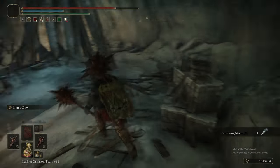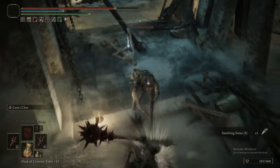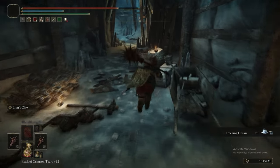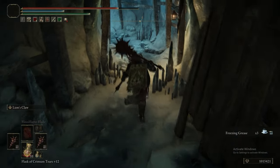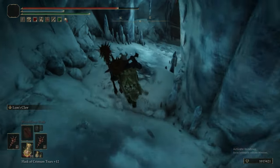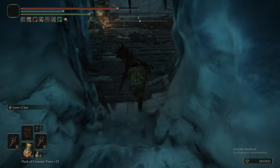There's also a bunch of Smithing Stone 8s in the wall — they're kind of harder to see because they blend in with the ice motif in this tunnel. So just keep an eye out and watch exactly what we're picking up.